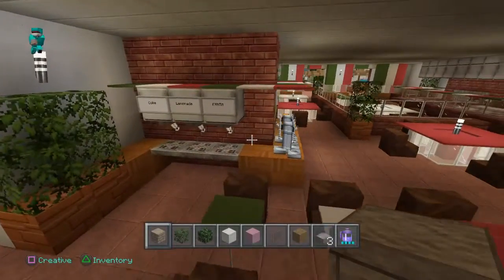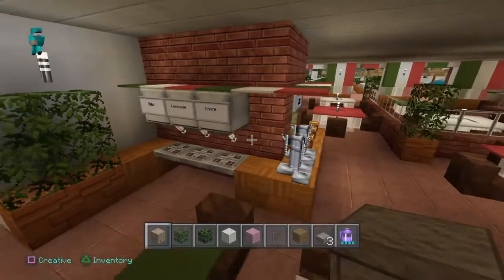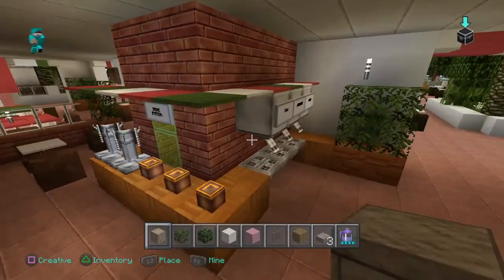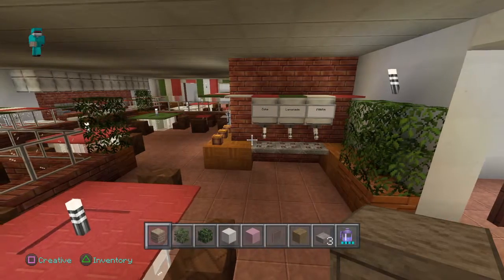Over here we've got the drink station — Coke, lemonade, Fanta and all that sort of stuff. Teas, coffees and stuff like that. Condiments. That was just something to fill in the gap really.